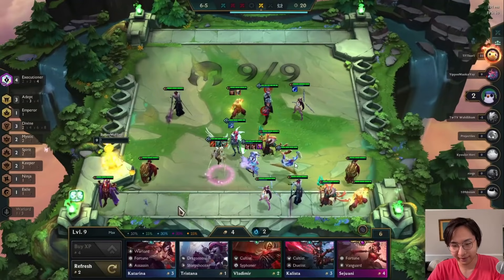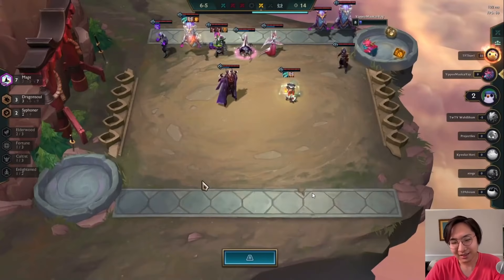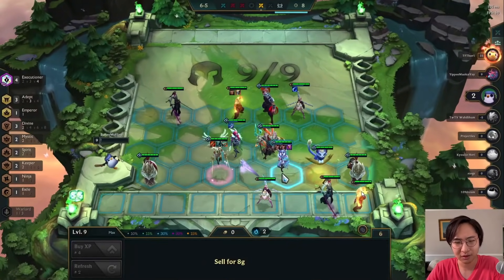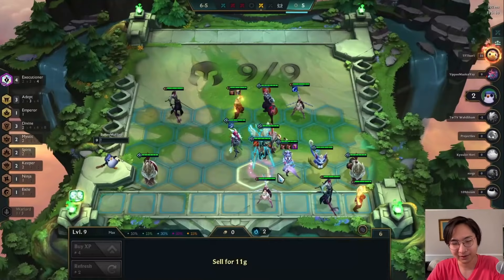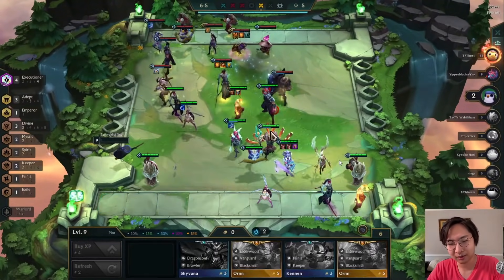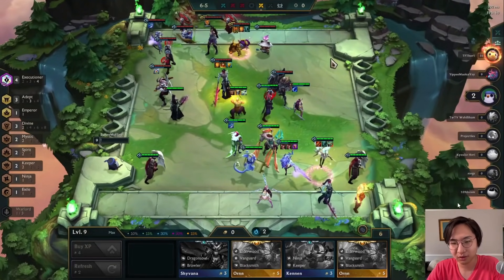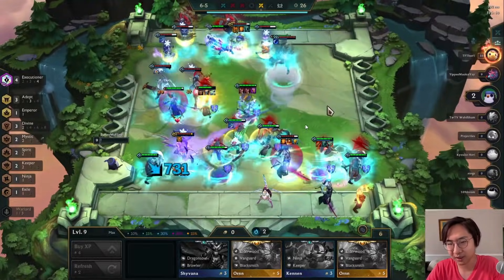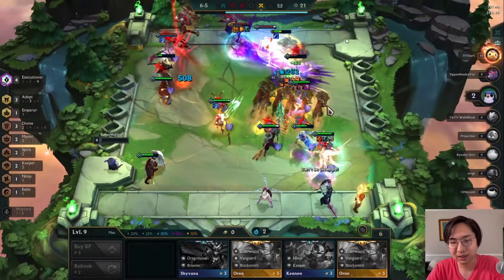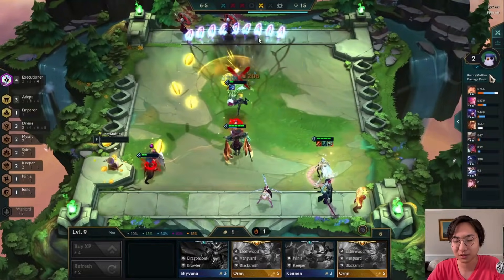We roll down more — nothing much else to grab. We hit the Azir upgrade, which is actually decent. The worst upgrade would have been Aurelion Sol, the best would be Lee Sin, second best Yone. Obviously any level-two legendary is pretty fine. I moved my Kayle to the side a bit to dodge Aurelion Sol's abilities, though maybe she should stay center.